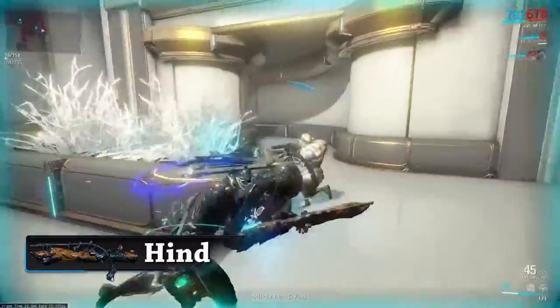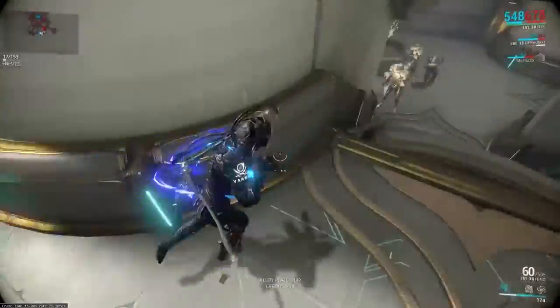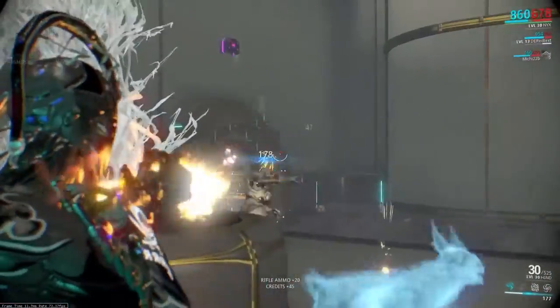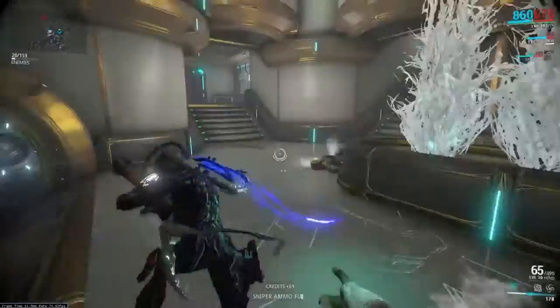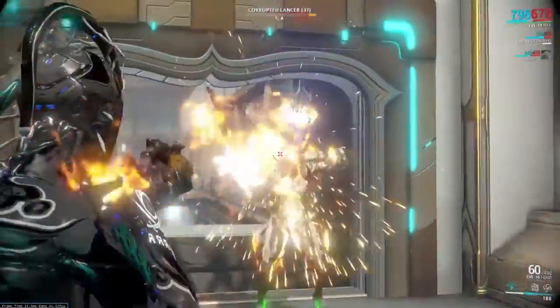The Hind comes with very high base damage compared to other rifles in the game, with a base damage of 30 — half of that being slash damage, the other half split equally between impact and puncture. This puts it in a very interesting spot since most weapons are really only made to be effective against one faction or another.